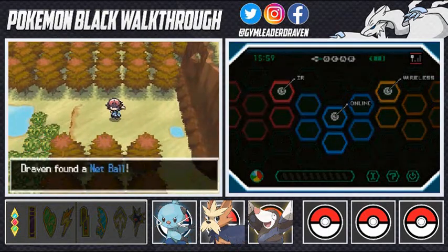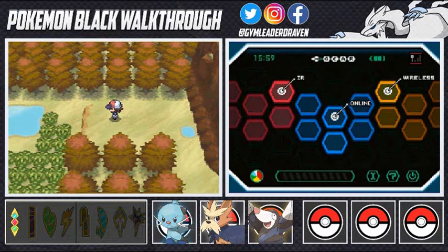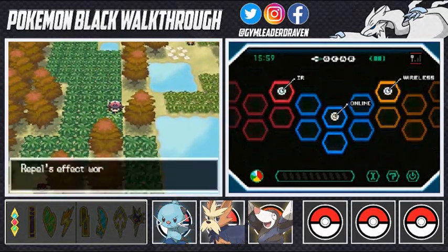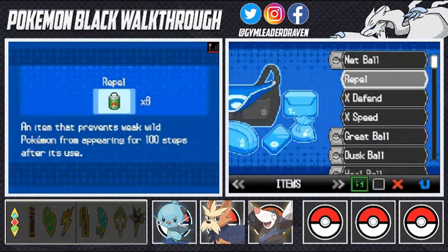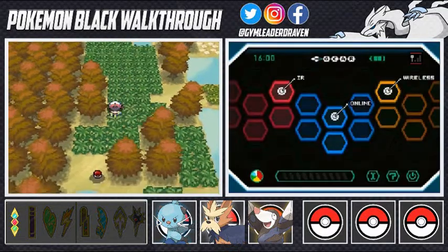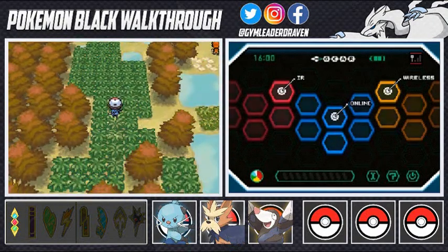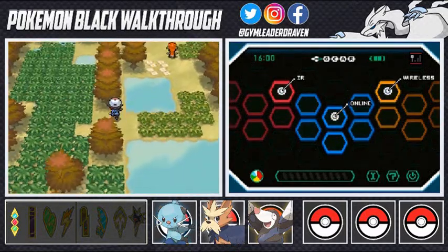We find a Net Ball item, always good for capturing different Pokemon. Another trainer says he trained like a madman, and we battle him with Dewott using Razor Shell to defeat his Timburr. Dewott continues its excellent performance. It looks like we're done with this area.